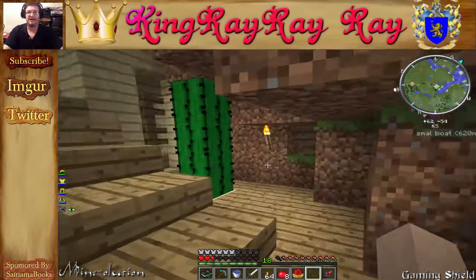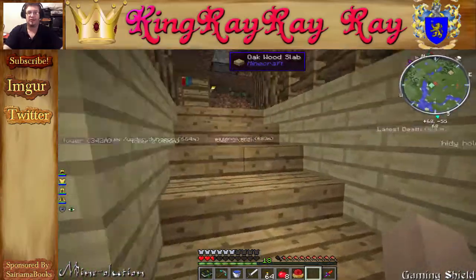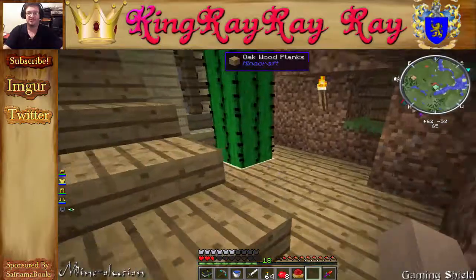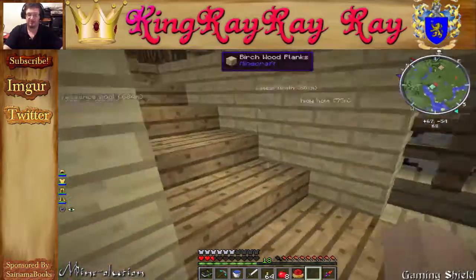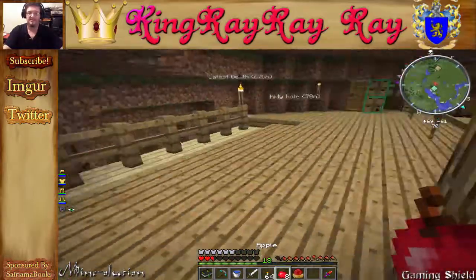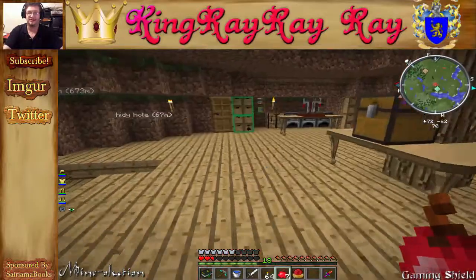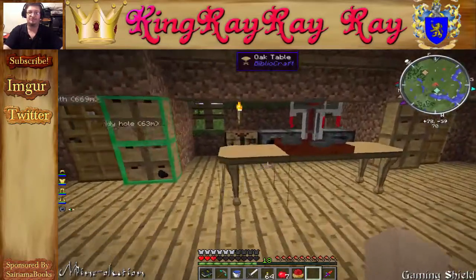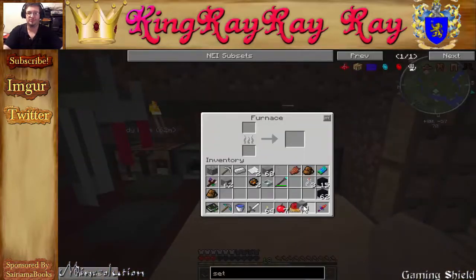Right, I forgot — there has to be a tier two altar before we can make the bottles. To make a tier two altar, let's just say there's going to be a lot of blood being spilled and a lot of stone being transformed.